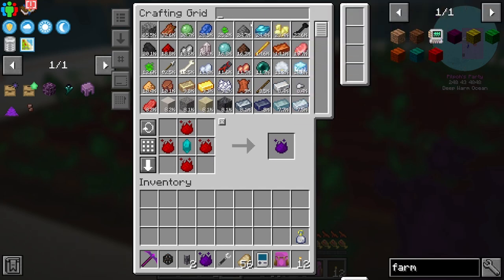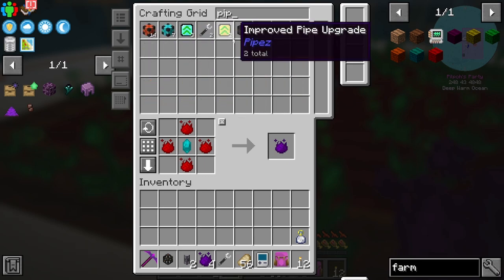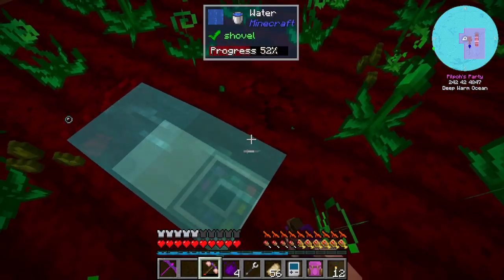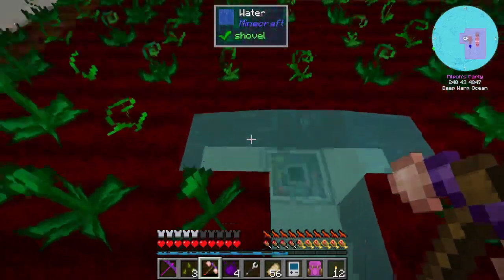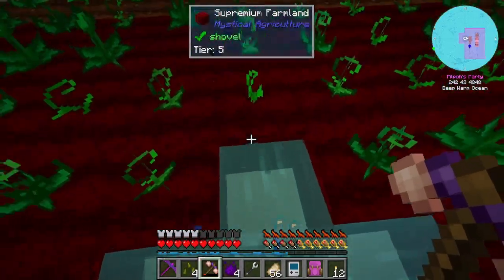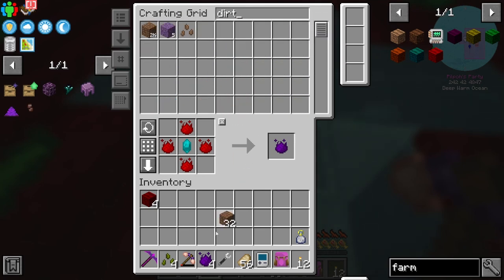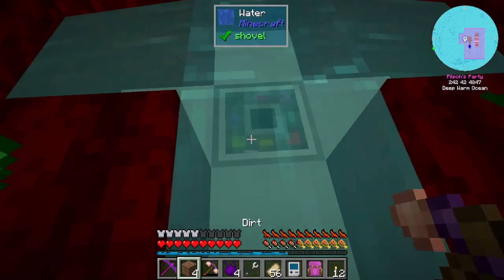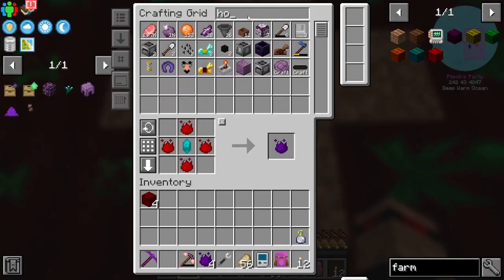Let's get four and do the middle ones. Where's my pickaxe? With these I'll go one, two, three, and this one as well. Let's grab some dirt - one, two, three, four. We don't need those there - one, two, three, four. Let's get our hoe out.